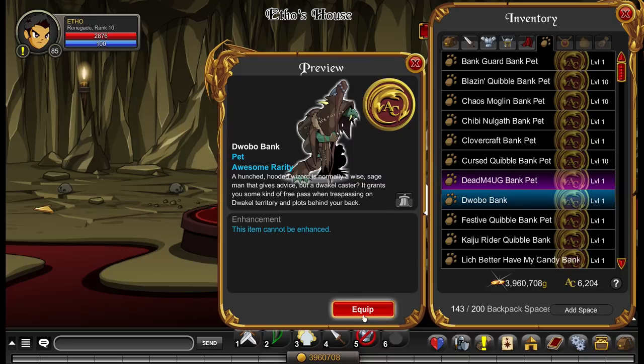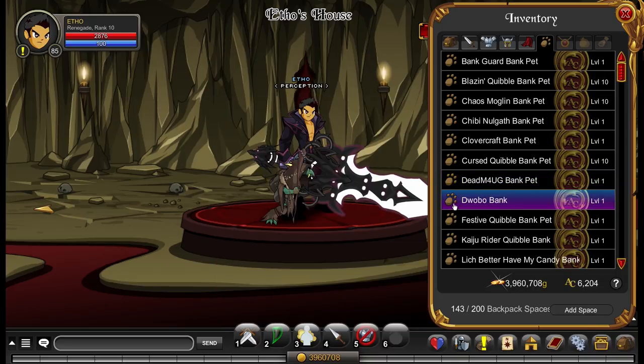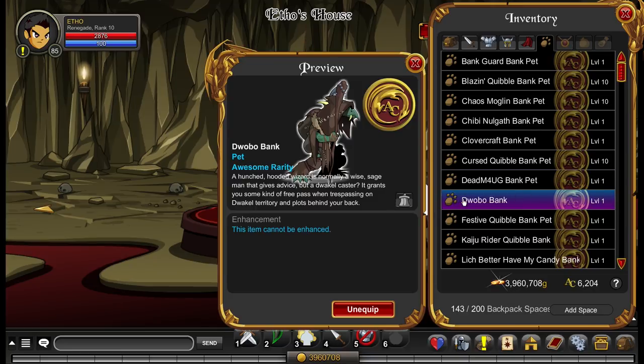There's also another version which I'll show later. The Dwobo bank pet — this is really cool, I like this one a lot. It's just a hunched-over wizard old dude. It's not rare but it's really, really cool. I think it's a Drakel — sorry, a Dwokl. It's a Dwokl caster.